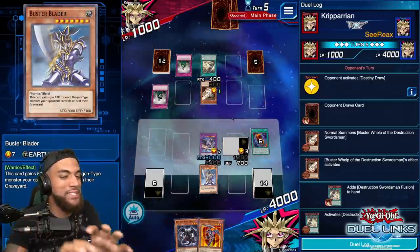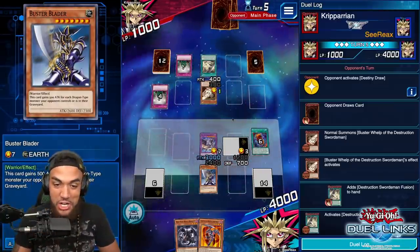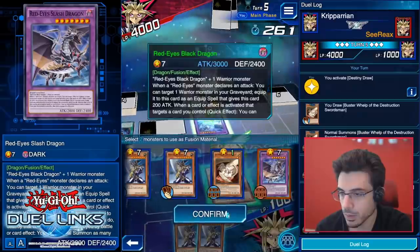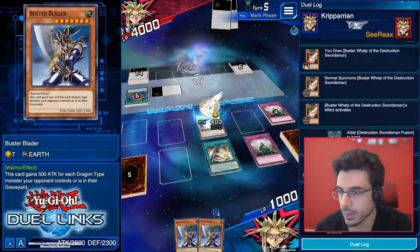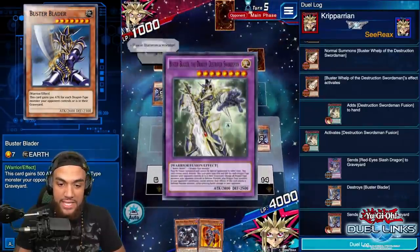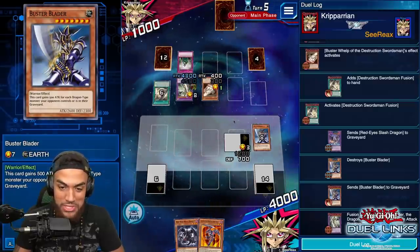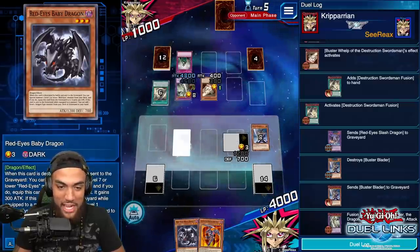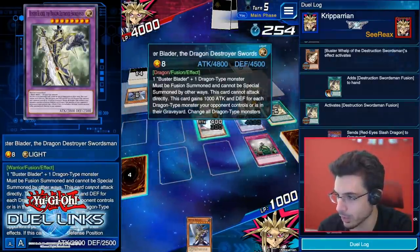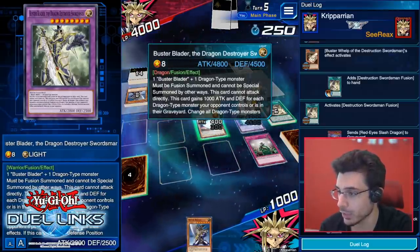Since this is technically a tribute summon, even if you had a card that says 'cannot be targeted,' it doesn't matter because you're not targeting it — you're tributing it. That's where reading Yu-Gi-Oh matters: if it says 'target' then it can be negated, but since it doesn't say that you can use it. Go ahead and click that, then Buster Blader, and my card's gone. This guy is terrifying — look at your attack points, and he does piercing damage.